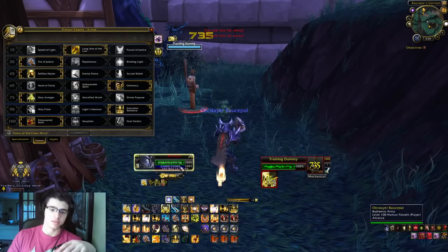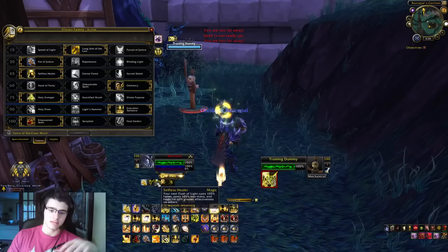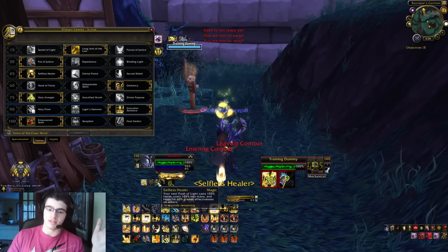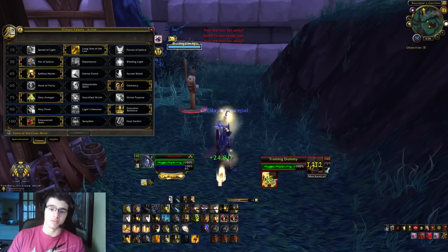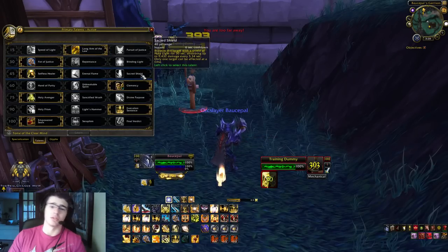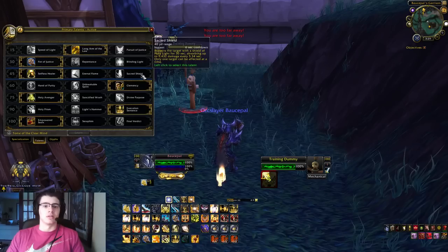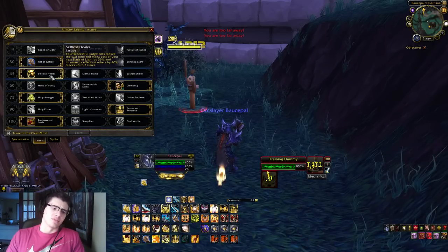With 3 stacks of Selfless Healer, you cast your Flash of Light 105% faster, it costs 105% less mana — meaning it's free — and it heals for 60% greater effectiveness on others. You can see it's instant. You really want that Selfless Healer proc. Eternal Flame I don't recommend, and Sacred Shield you can use, but absorbing damage isn't as good as getting an instant heal of your best healing ability. So I do recommend Selfless Healer.